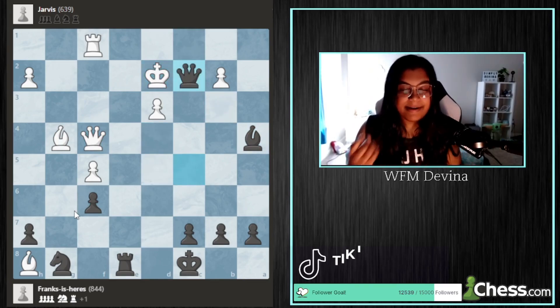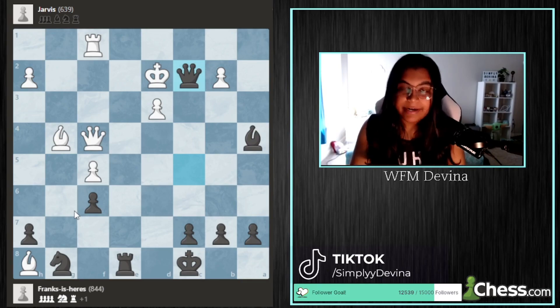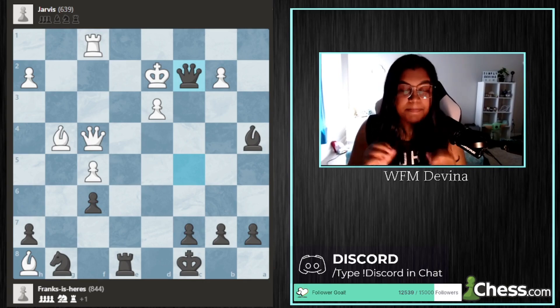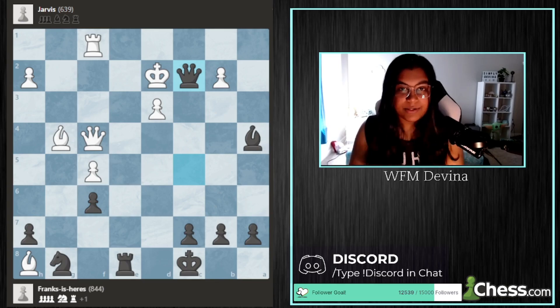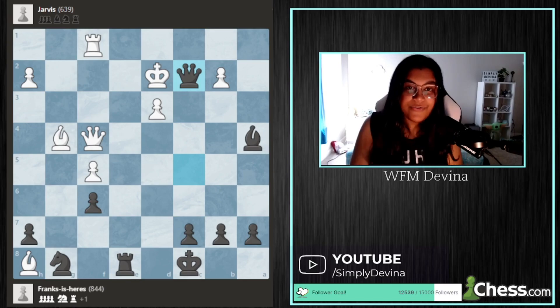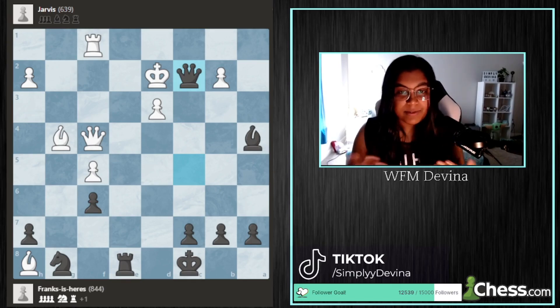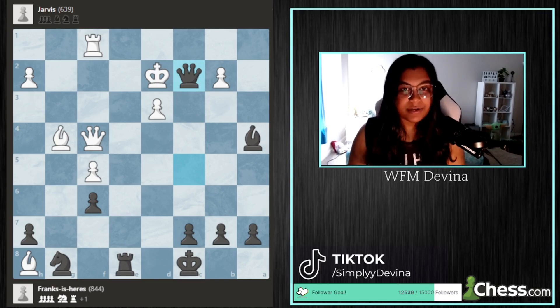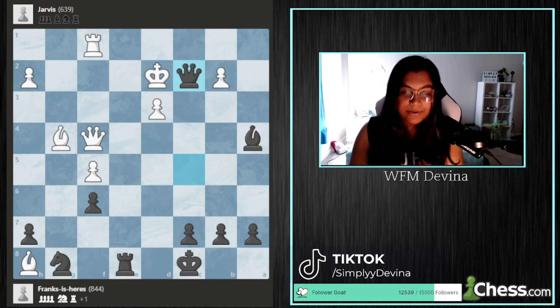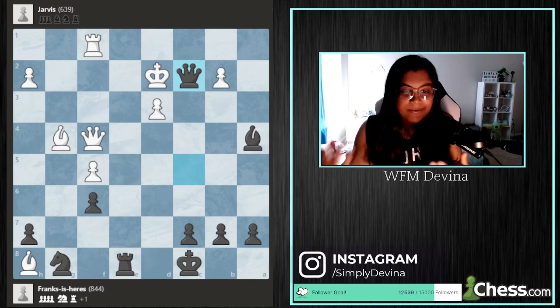This was a great lesson that at most levels, being up a piece does not determine the result of the game at all. It shows the importance that no matter how much material you are up or down, following basic principles such as development, king safety, and making sure your pieces are defended and working together is crucial regardless of the position. And from his opponent's point of view, it shows you what happens when you don't follow those basic principles. I hope you guys enjoyed this analysis — let me know if you would like more!